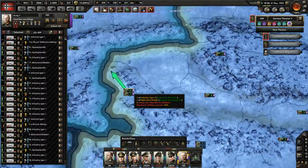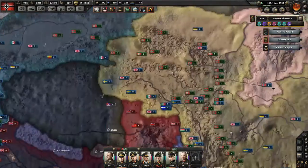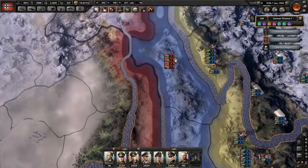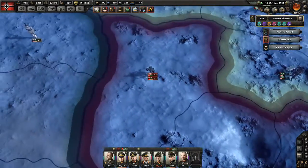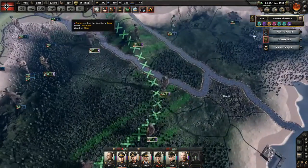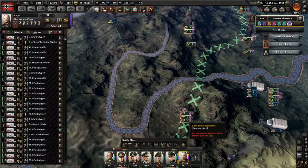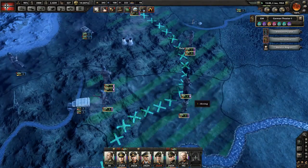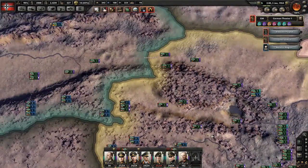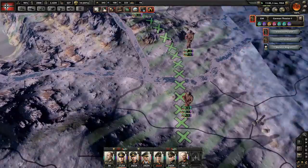I have another army here that I was sending towards this front line in order to defend against an eventuality of an allied breakthrough. The Japanese have taken a lot of attrition and are not doing anything good. Meanwhile the allied forces are taking absolutely no attrition and could actually launch a huge invasion here. That's why I want to secure this front line with my troops.